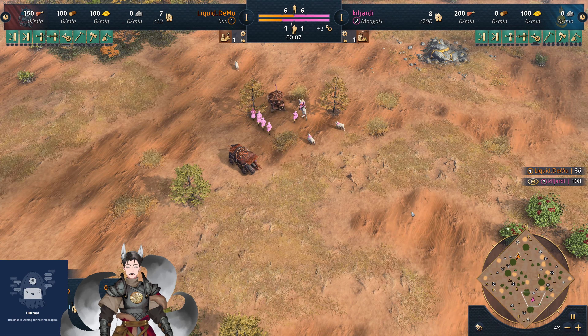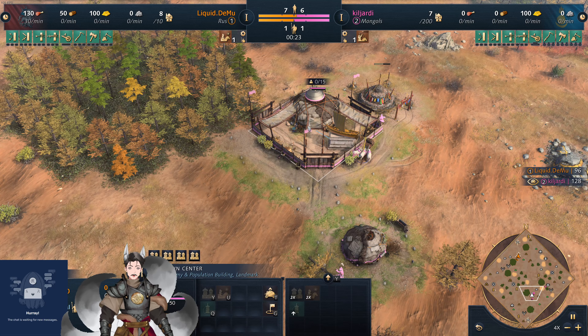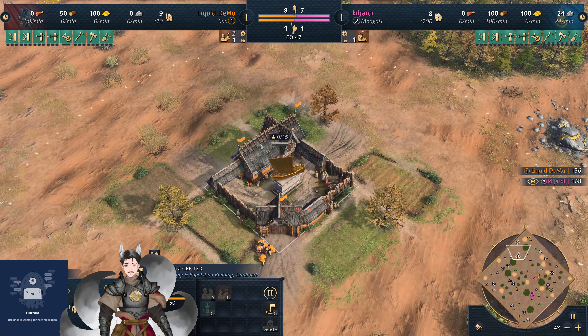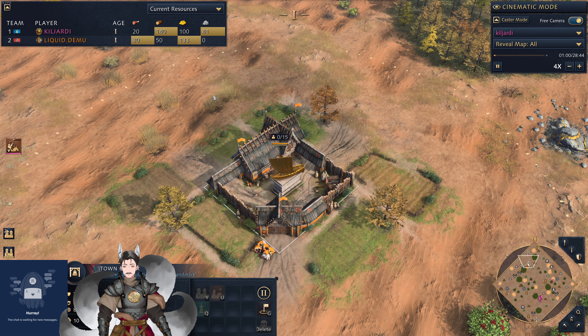Greetings everyone, Angrayde here with another Age of Empires 4 replay. Spawning on the bottom right side as the Pink Mongols, who have killed Jordy. Spawning on the top left side as the Orange Roost, we have Liquid Demu. Since we do have a Roost player on the field, let's switch out of caster mode.